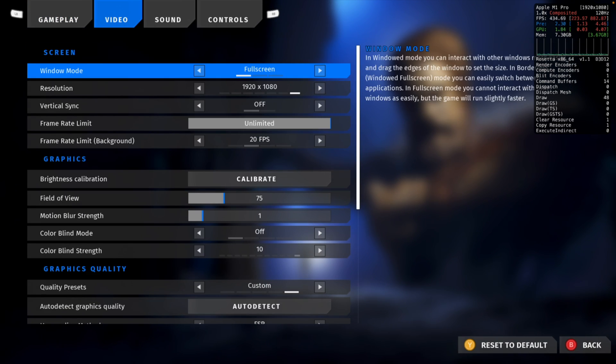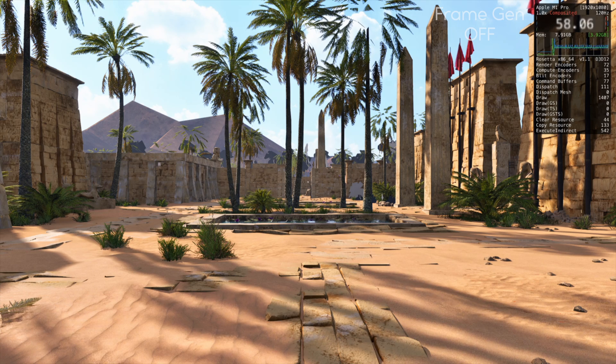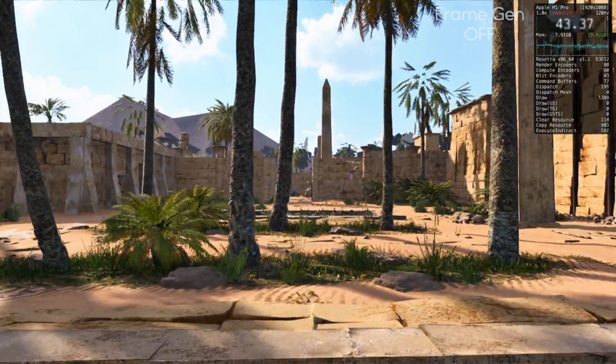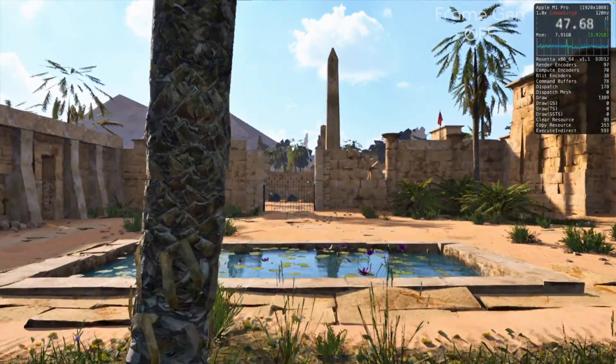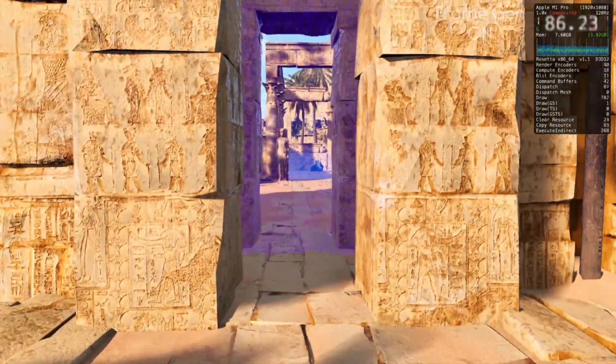So we're in game and if I go to settings you can see that we have frame generation toggled off. It looks like we're getting about 45 to 50 frames per second on average here. Let's compare that to footage with frame gen on, where we're getting nearly 75 frames per second.